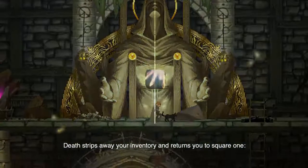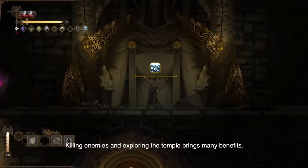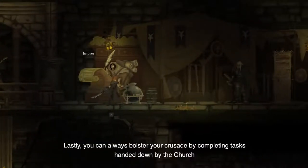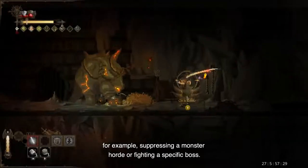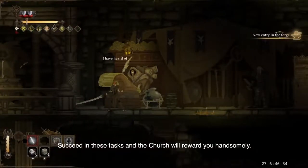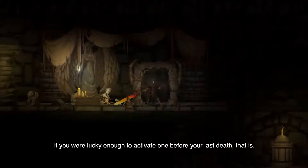Death strips away your inventory and returns you to square one, the aptly named Filth Blood Shelter. But all is not lost. Killing enemies and exploring the temple brings many benefits. Lastly, you can always bolster your crusade by completing tasks handed down by the church — for example, suppressing a monster horde or fighting a specific boss. Succeed in these tasks and the church will reward you handsomely. Upon leaving the shelter, you can return to the temple through different doors or via a teleporter, if you were lucky enough to activate one before your last death.